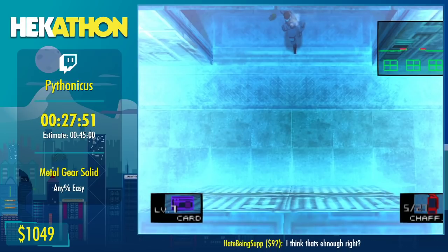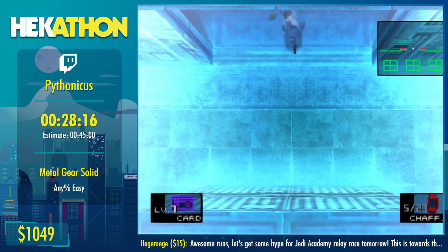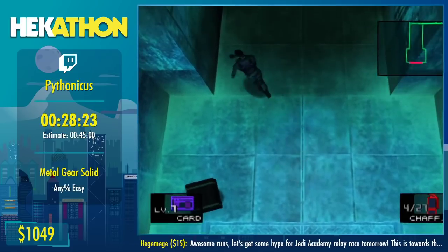We have two donations: $15 from Cormac — no message, but thanks — and $10 from Underwater Smoking that says 'Let's go Pythonicus.' Underwater Smoking is a fellow MGS1 runner and an all-around good guy. The card is just about ready. We just crouch in and get out of here — this time not dropping our chaff grenade down a hole. Now we can go input the cold card.